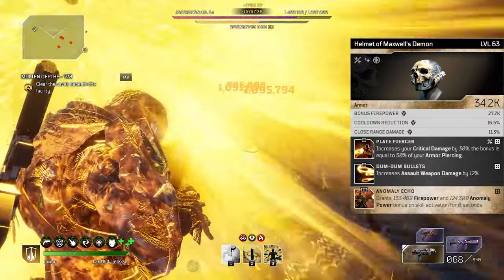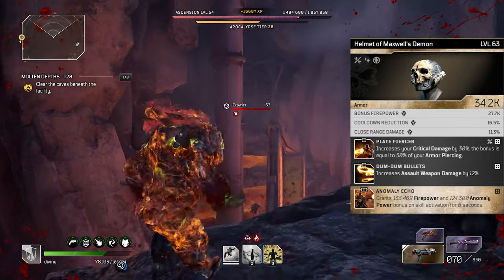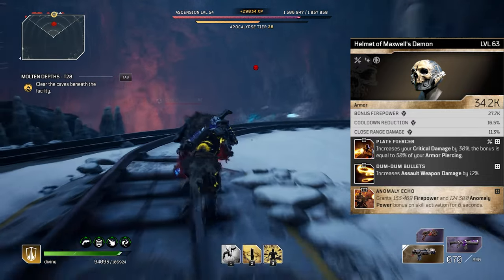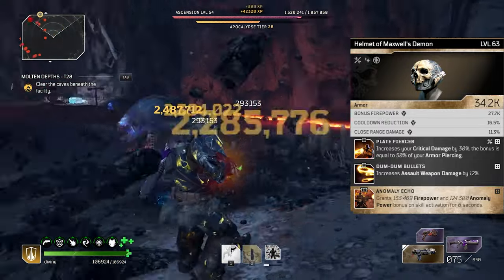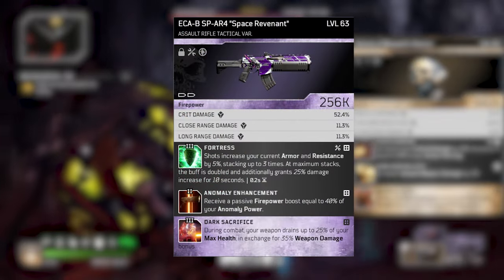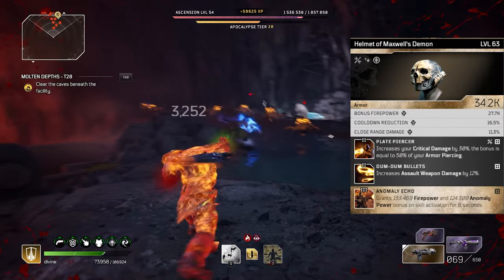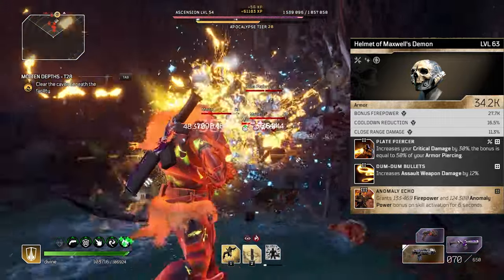Pretty much: land shots with your gun, increase your firepower, and do more damage — the more rounds you land on an enemy, the more damage you're going to do. The attributes that come with it are perfect — bonus firepower, cooldown reduction, and close range damage. The mod that comes with it is Dum-Dum Bullets, which increases our assault weapon damage by 12%. And the bonus mod is Anomaly Echo — whenever we activate a skill, we're going to increase our firepower and anomaly power for six seconds, which synergizes with the Anomaly Enhancement mod on the assault rifle to convert that anomaly power into more firepower.